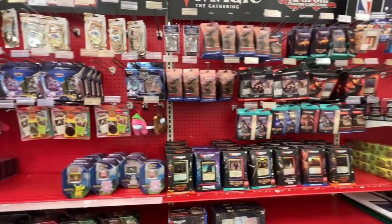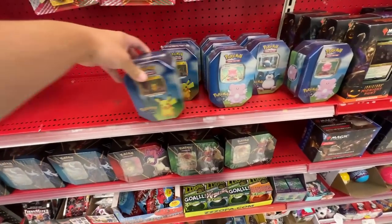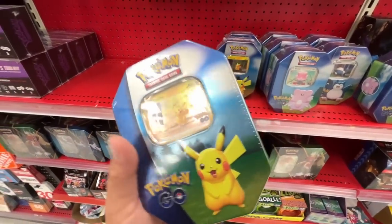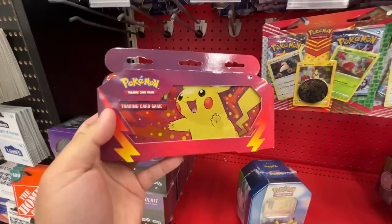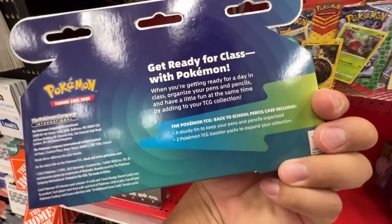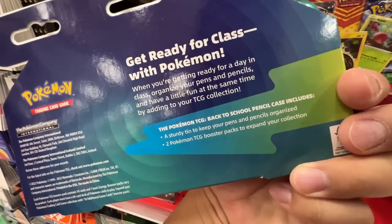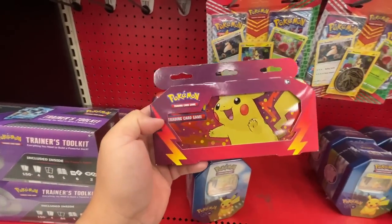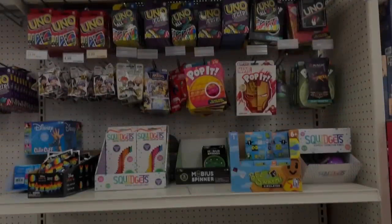Made it to the front of another store and the mic still isn't working great. They have some Pokémon GO display tins — Pikachu, Blissey, Snorlax. We don't have the Pikachu one yet, so we're going to grab that. But wait — what is this? I've never seen this before. It's a back-to-school pencil case with a TCG theme and two booster packs inside. I think we're going to get it.